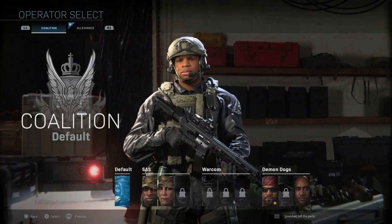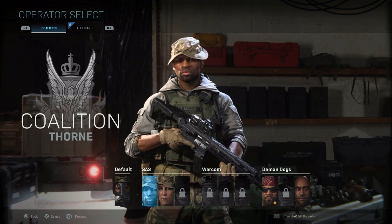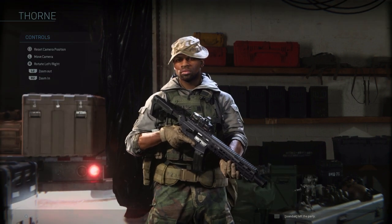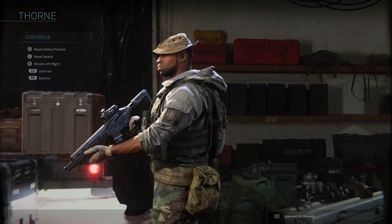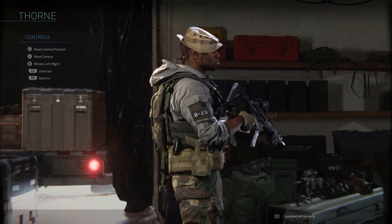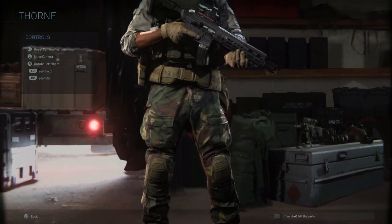The first character with backstory information is Thorn, from the SAS sub-faction of the Coalition forces out of the United Kingdom. His backstory states he's known as Union Jack to his peers, served with distinction under Captain Price for three years until his transfer for ethical disagreements, chose the officer track, achieved the rank of lieutenant, and was handpicked by SAS for the Coalition. He has a Union Jack on his vest.